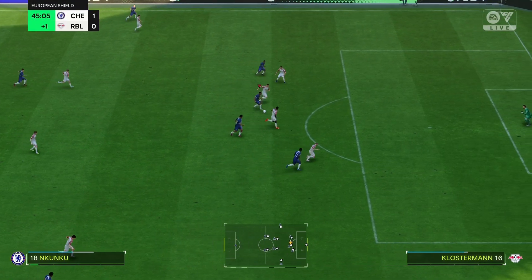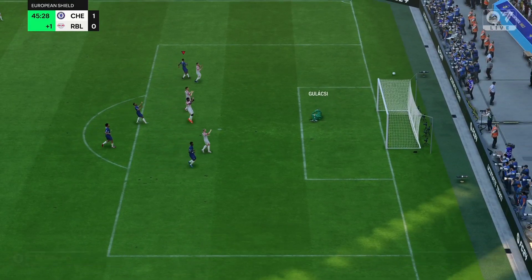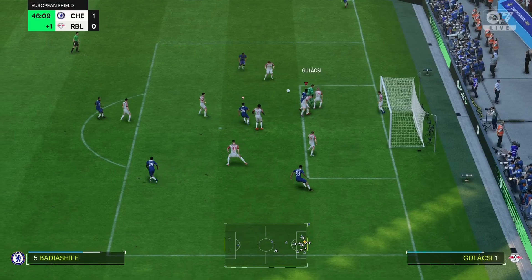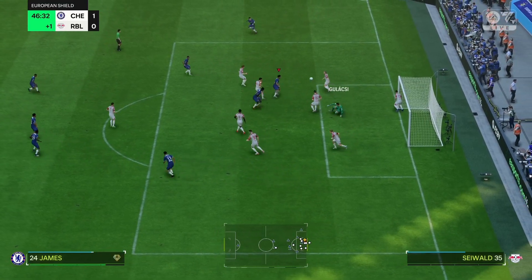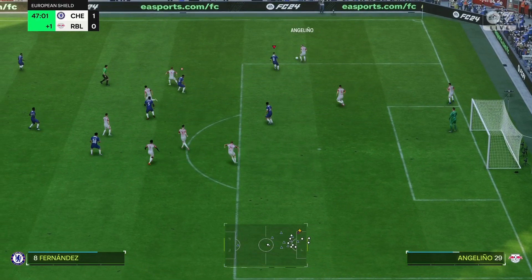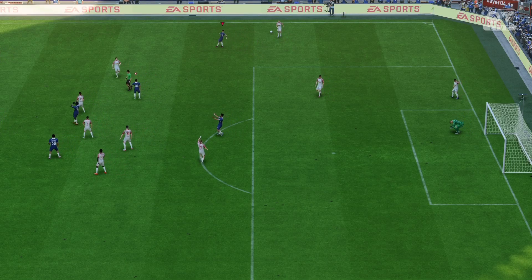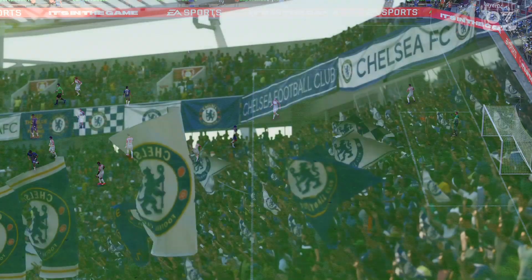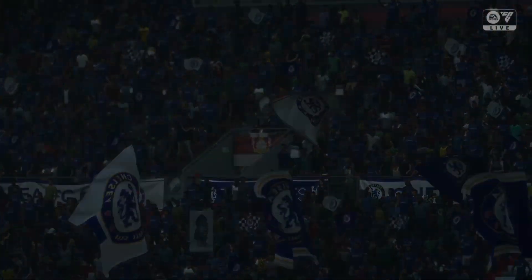Sterling volleys it in. Kunku runs at the defenders, tries a distant shot — Gulacsi with a good save. Another corner. Enzo couldn't catch the ball. Keeper James with the shot, saved by Gulacsi. That's the end of the first half — Chelsea 1, Leipzig 0. Not much highlights in the first half, let's go into the second.